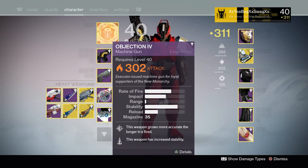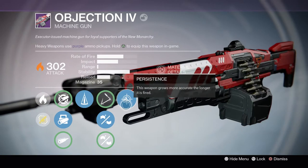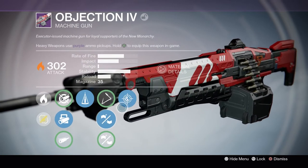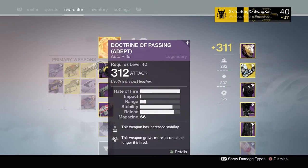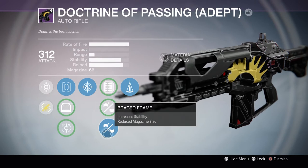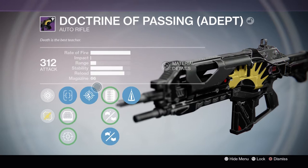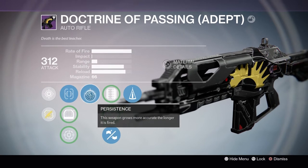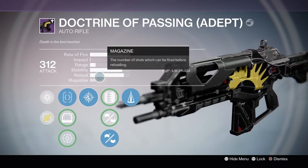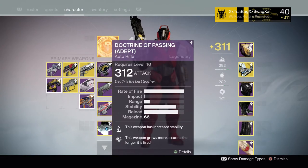I'm using the Objection machine gun from New Monarchy — it's the straight-up vendor one, nothing special, but it's pretty good. Max ability, basically counterbalance, persistence, and injection mold for increased stability. It's pretty much the exact same roll as the auto rifle, which has persistence, counterbalance, and brace frame. The stability is pretty high, and once you get shooting it for a while this thing is like a laser — it shoots almost straight.